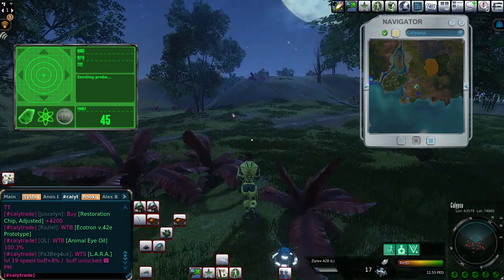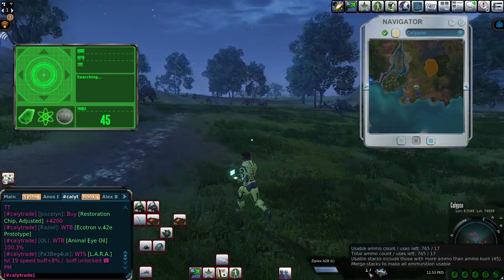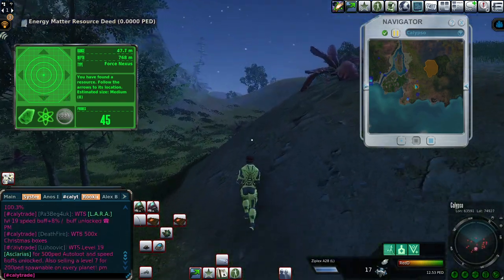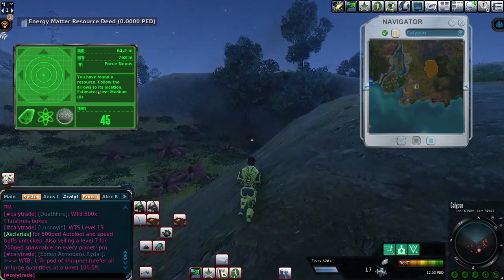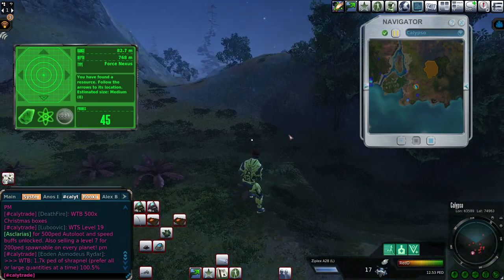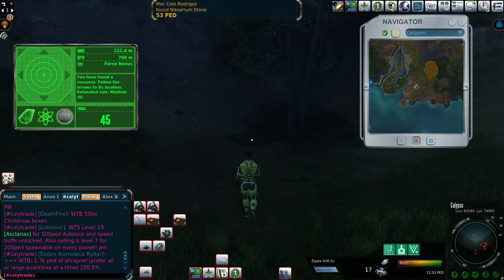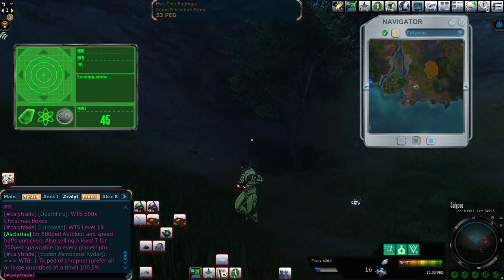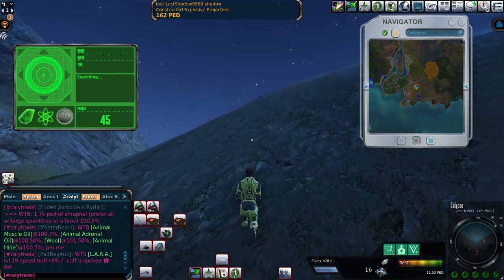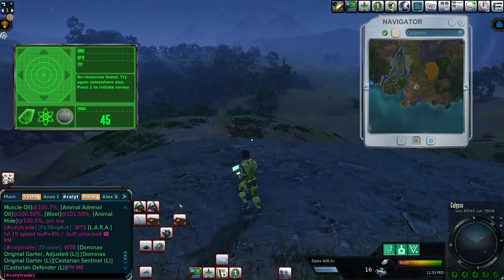So far two drops, two no-finds — not a good result, but it's just the beginning. With 20 drops you can't really judge. I got a Force Nexus claim level eight — it's a satisfying size, satisfying enough to have no loss from the drop, about 111 meters away. Three no-finds, one find — it's a pretty bad start.